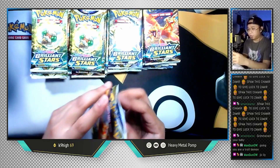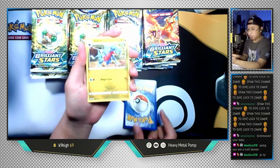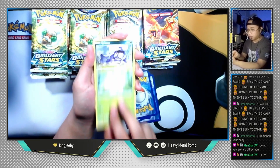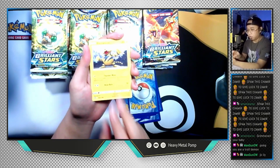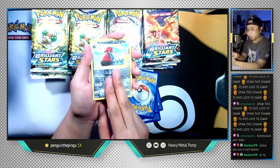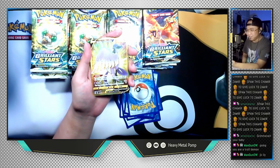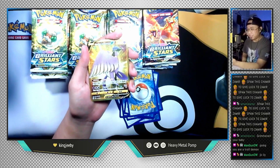Let's go with another Zart pack. We have a Leaf Energy, Gabite, Gloria, Staravia, Exeggcute, Grimer, Clefairy, Bidoof, Electabuzz, a reverse holo Probopass, and the last card is... oh my goodness — Golden Galarian Articuno V!